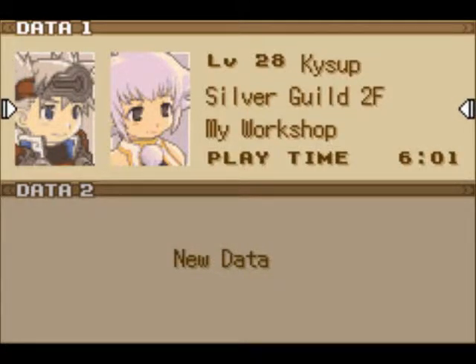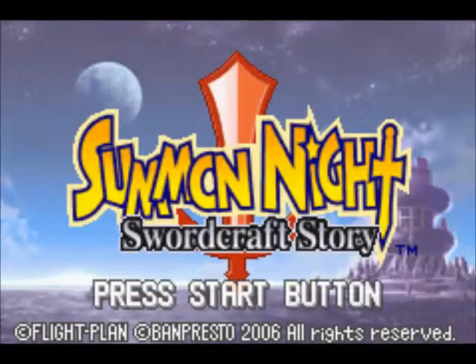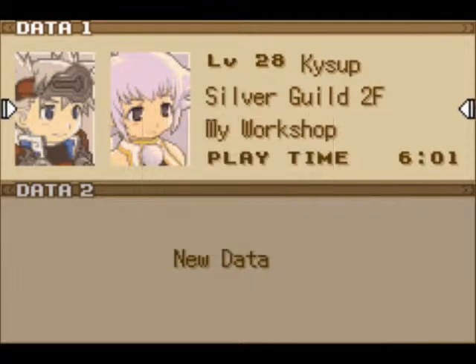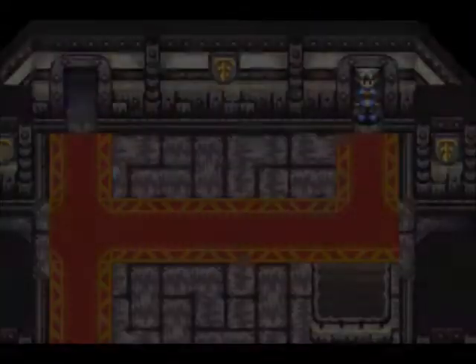Hello everyone, this is SteamBoy27. Let's finally get off Wistern. Whoopsie, I pressed B instead of A. There we go, let's go to the boat, finally.